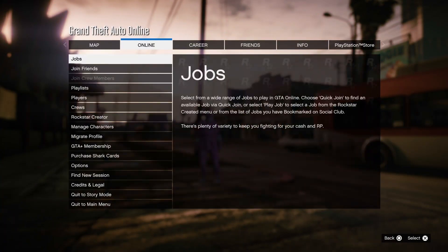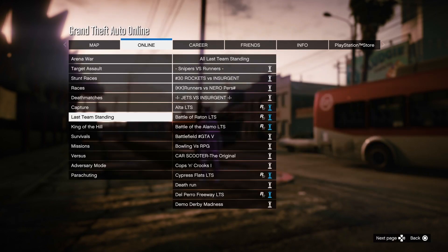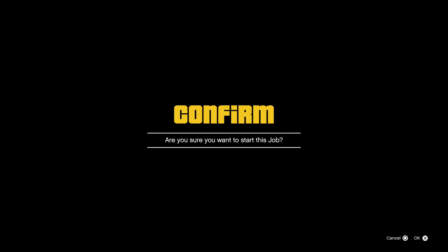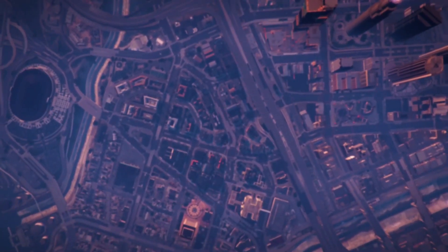Next up on the list, I'm going to be showing you guys how to get the paramedic outfit. What you want to do is bookmark the job as well — that will be located in the description down below. Then pause the game, go to Online, Jobs, Play Jobs, Bookmarked, and scroll through until you find the job called "Paramedic" by husky_70, and simply start it up.